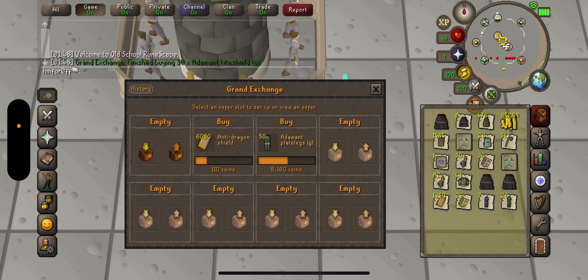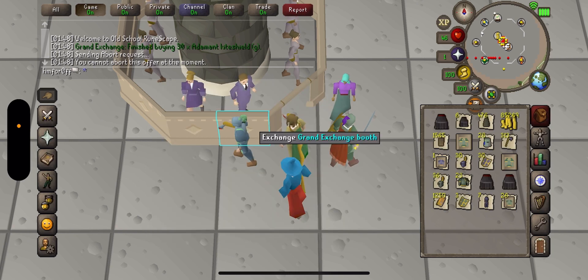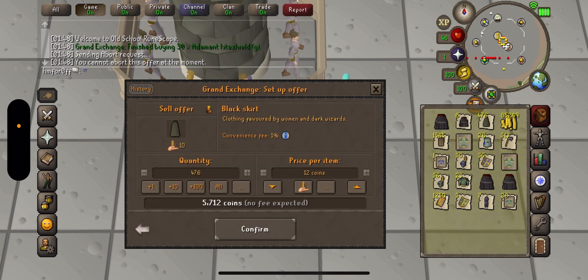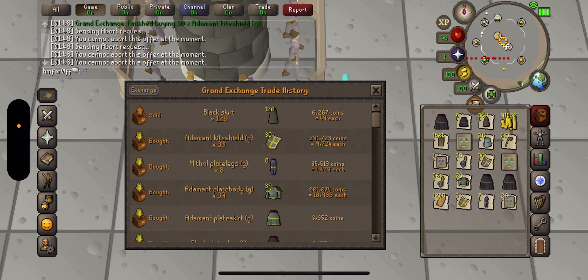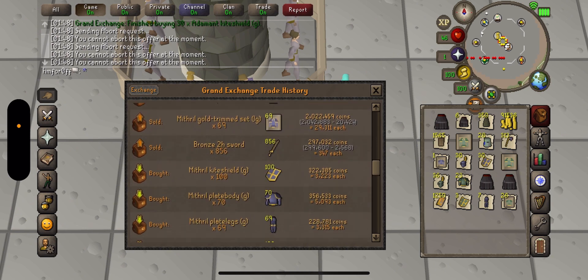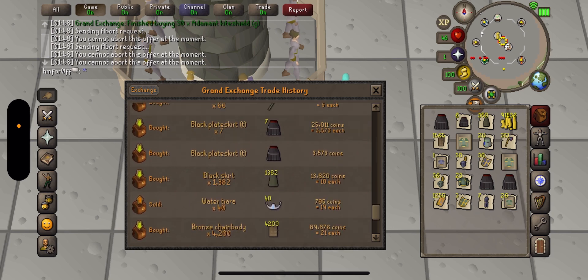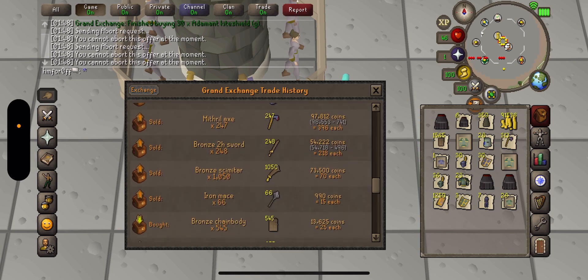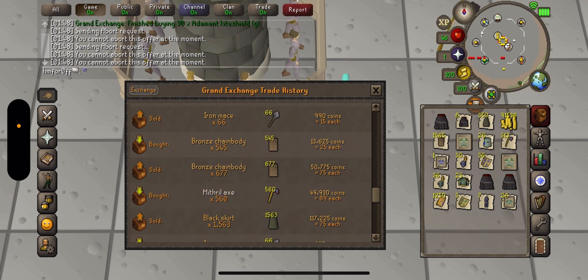All right, this account is all over the place. I've been doing the addy sets but I guess those are crashing too now. It's funny how I'll do something and it won't work out but I'll still continue. These are very good to do — black skirts. I buy them for like 10 each. I was selling for 75. I was buying all these bronze chains and selling for 75 — buy them for 20 to 25, sell for 75. Bought iron maces — about 66 of them.